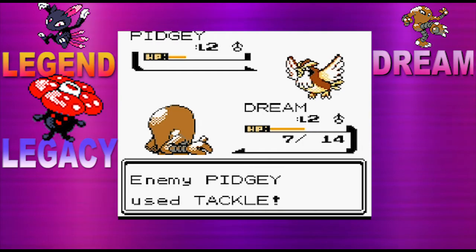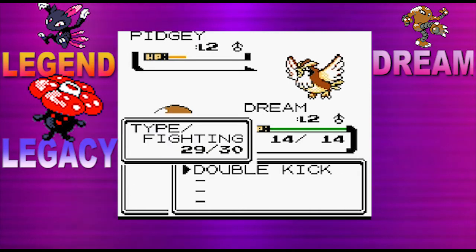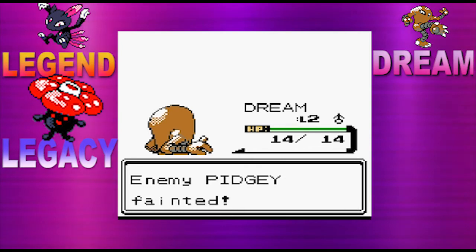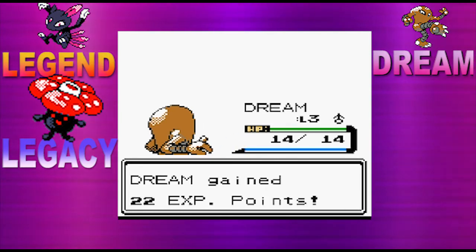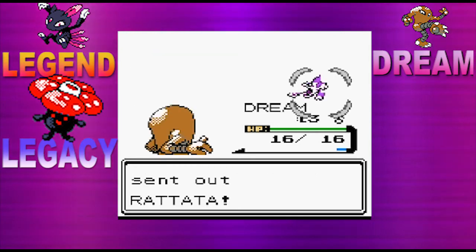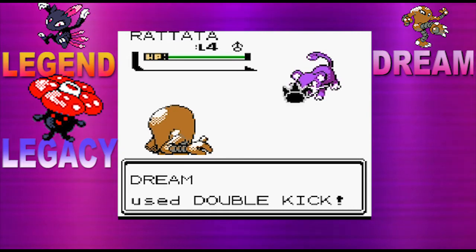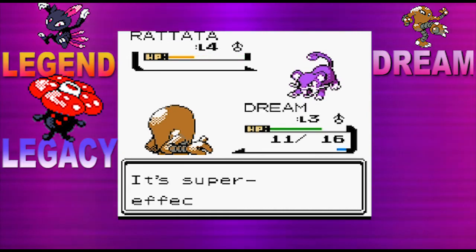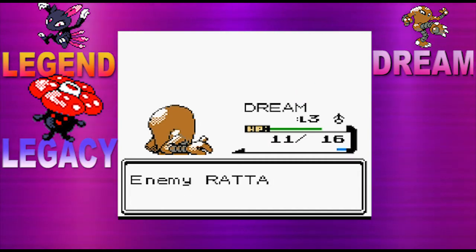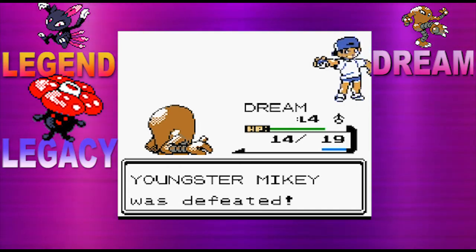I will switch if I need to. Apparently when he practiced he lost this battle. I'm starting to get nervous about later in the Pokemon journey — I'm gonna be struggling a lot. Dream is level 3, though, which is good. Rattata, you made a mistake joining Mikey's team! Let's go with Double Kick. Level 4! Youngster Mikey was defeated — that's great!